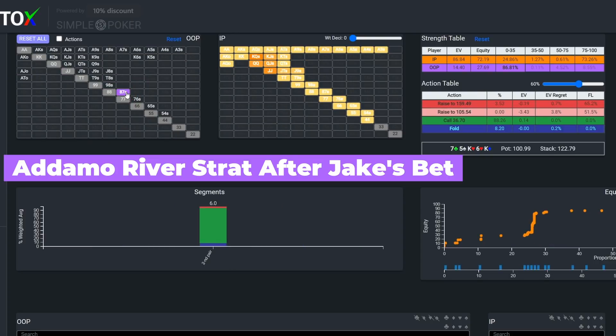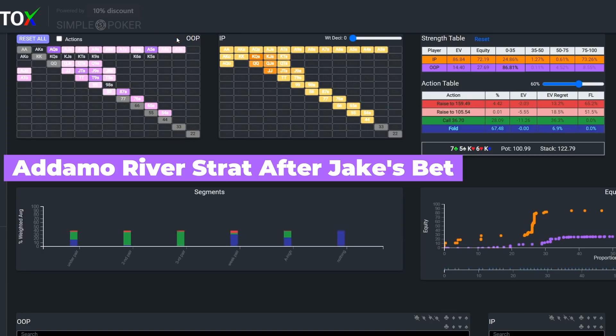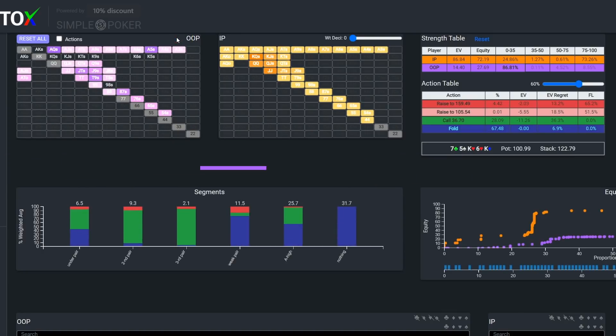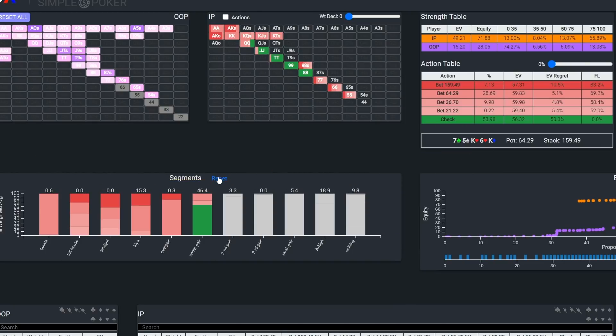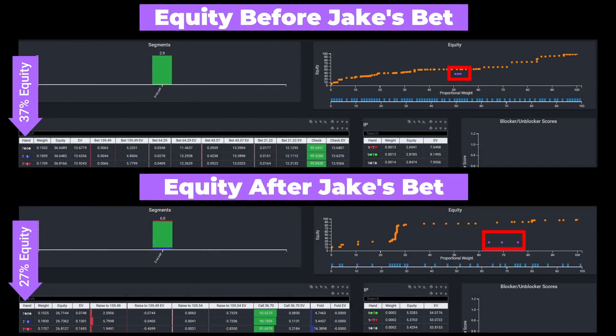And when we consider this hand from an EV perspective, it may give us some insights into Michael's possible thought process. First off, we know that facing this bet from Jake, Michael loses to most, if not all, of Jake's value. Basically, the cutoff point for betting for value instead of closing the action in position is Jacks plus. As a result, the equity of Michael's hand shrinks down around 10% after Jake decided to bet, meaning it's now less likely to win at showdown.